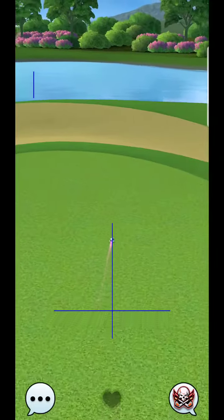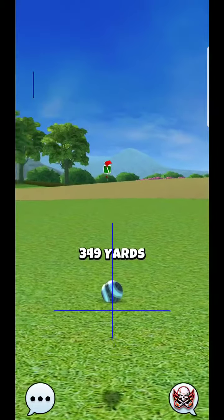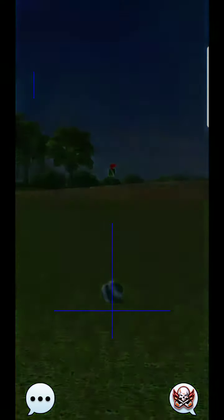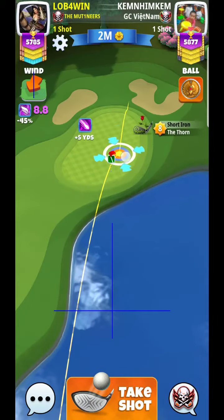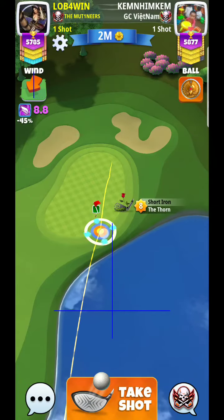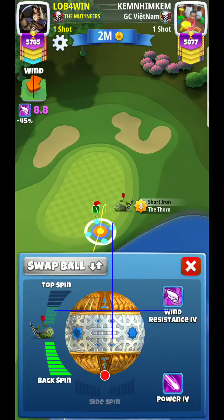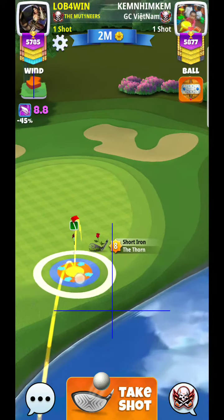That looks like another pretty good shot. You can see my opponent has Kingmaker, and what I have is just a little bit more range. So when I set up for this shot, you'll see I can pull all the way back — it just makes things a little bit easier. The one thing I don't like is my ball type.